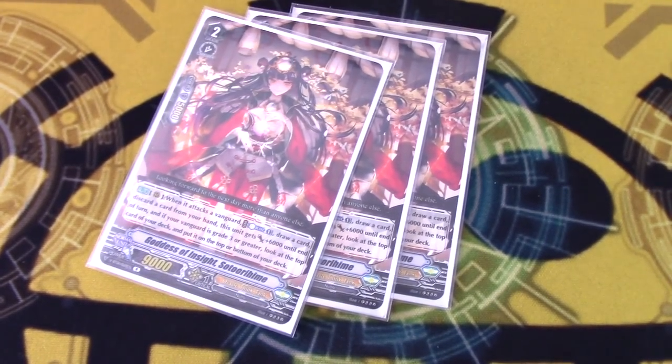3 copies of Soto Orohime — solid card. On attack, counter-blast one, draw one, discard one, and check the top. Plus 6k, and if you have a grade 3 vanguard, check the top and place it top or bottom. It's more scrying — you can use it after your vanguard attack to set up defensive triggers against Nova Grappler, and hand sculpting is always good.